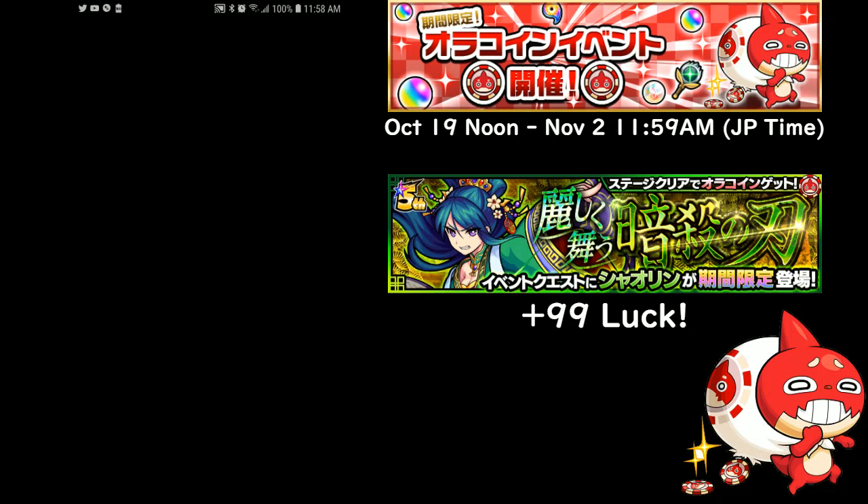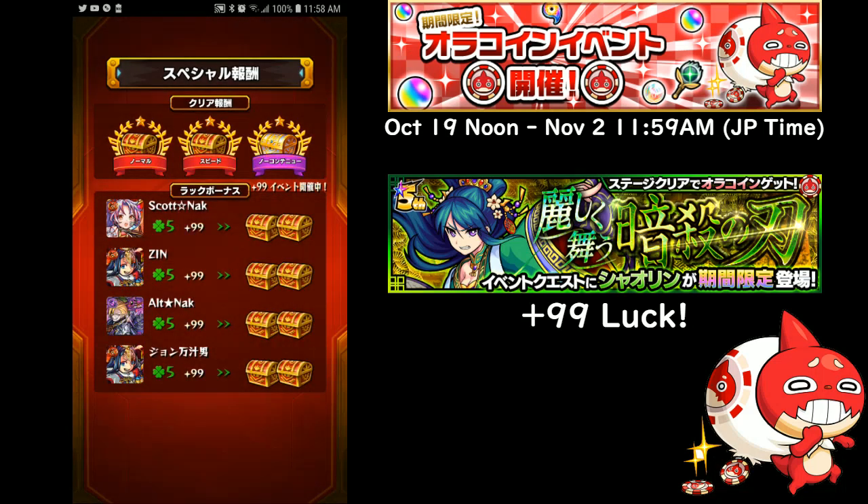When you take on this Shaolin quest, all monsters get plus 99 luck on them, so every monster functions as a max luck monster. You don't have to bring true max luck monsters to the stage because anything becomes a max luck in this stage, which is pretty awesome.